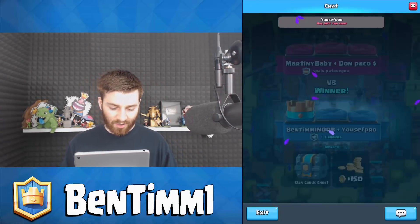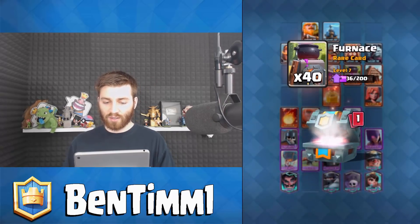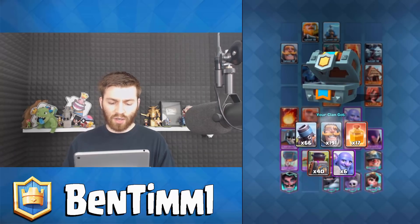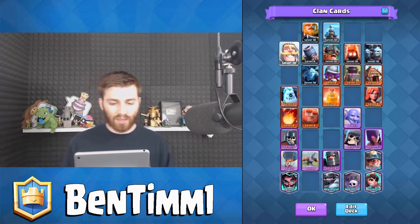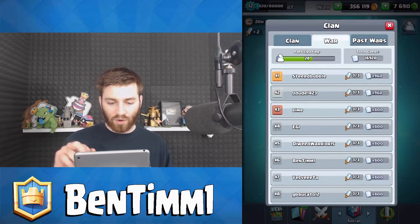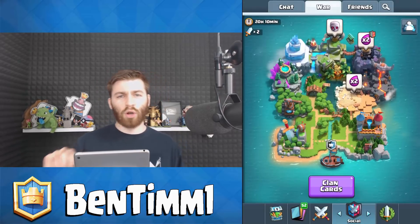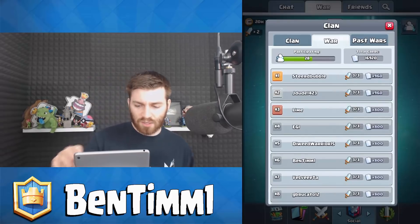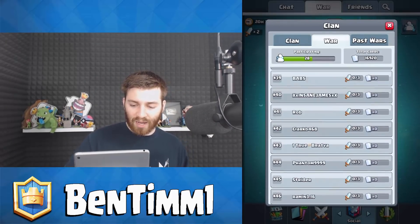Now let's see if we can get that third legendary. Those cards were really bad — the knight was nice but everything else: furnace, bowler... not some good cards. Cards coming in — how much do we have so far? 16,000 total cards. That's about on average 19 to 20,000 we would get in bronze league, and there's still so many battles we have yet to do. So the stakes are higher.